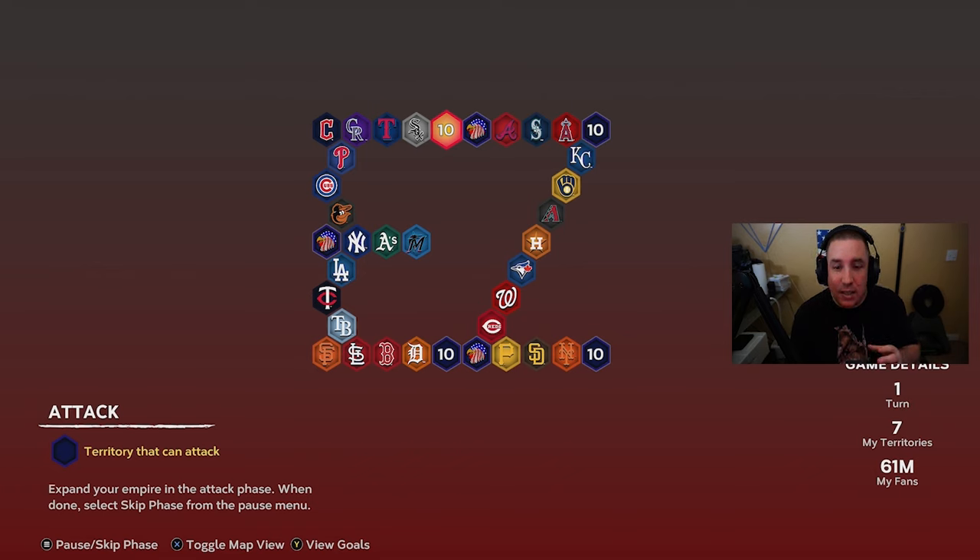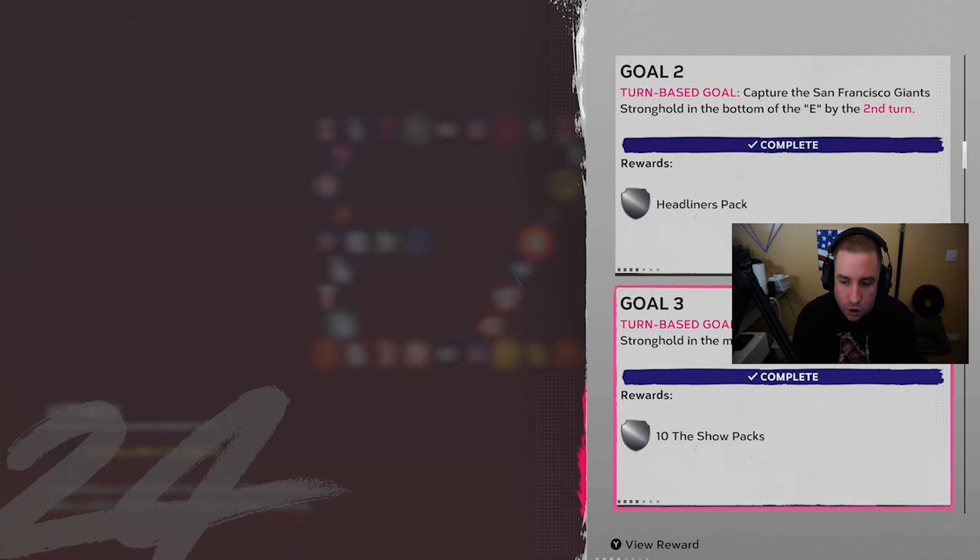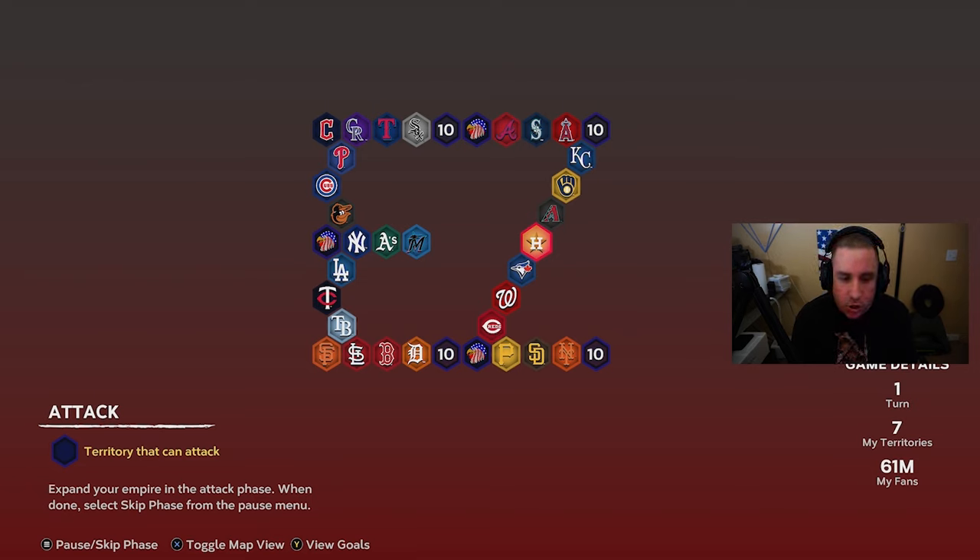I didn't find out until the very end that I had to steal more fans, so I luckily had two more turns to steal — had I not caught that in time, I would have failed after completing nearly 99% of it. Also, other territories are going to get taken over. Don't worry too much, but be aware of where the Astros stronghold is. Maybe take a screenshot of the original map so you know where these strongholds are, because other teams will capture them.